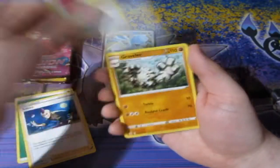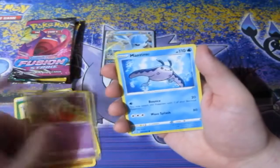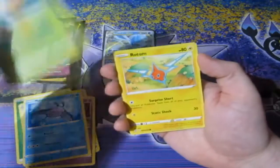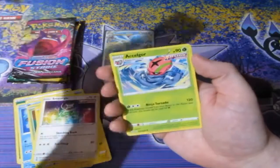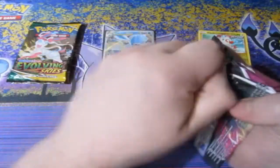We got a Battle VIP Pass, Graveler, Jynx — what did that mouth do? Timburr, Grubbin, Smeargle, and Inkay. Okay, that's your final Fusion Strike pack with the big mouth getting out in front.